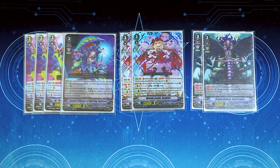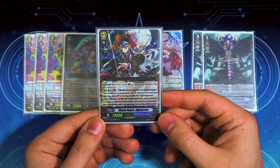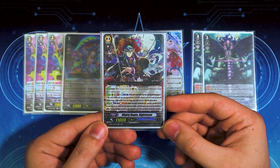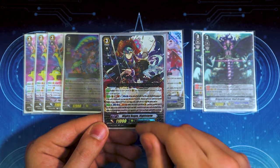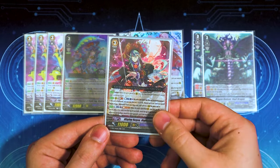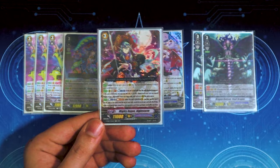Lastly for grade 3s, we're running one Night Storm. This is just really good for extending your plays. On rear guard circle, GB1 when it's hollowed — at the end of the battle that it attacked Vanguard, you can last 1 and choose a card not named Night Mist from your drop and call it to a rear guard circle. It does have a Vanguard ability to help you find units with the hollow ability, but you never want to ride this. It's a really good extender as a one-off.